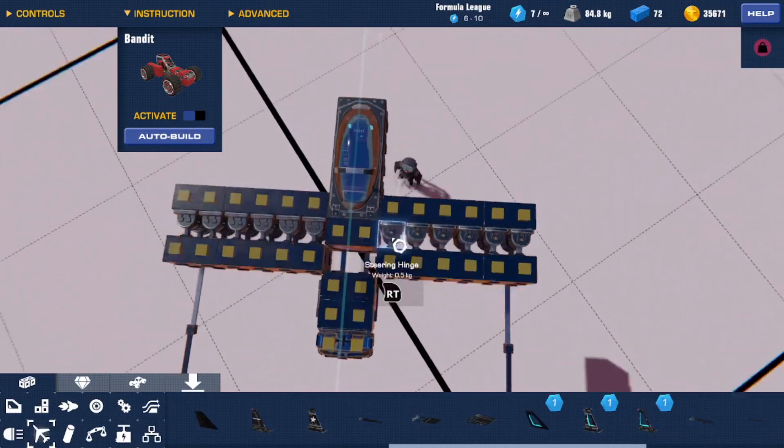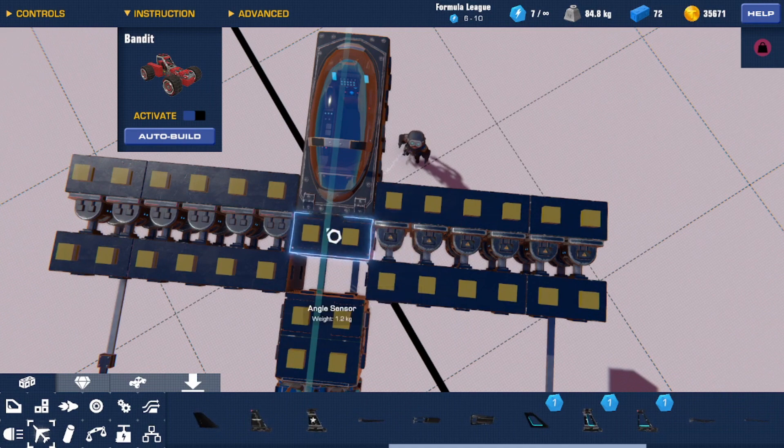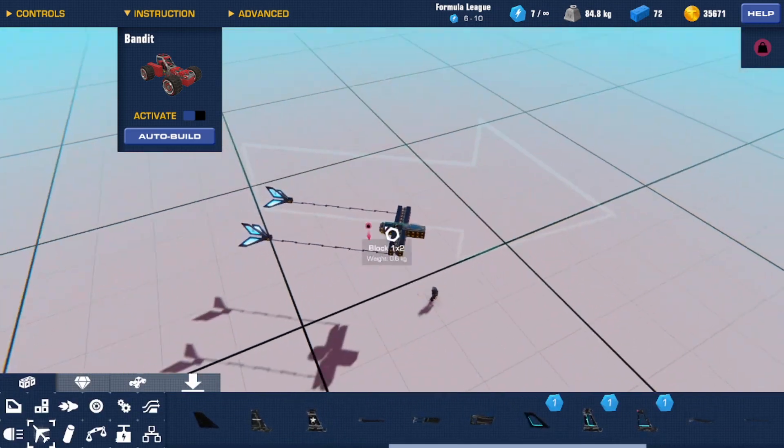That is simply because of the nature of the hinge glitch — these aren't meant to be pulled out like that. You do have to make sure all of these driving hinges are set to the exact same degree angle, because otherwise they might glitch out.